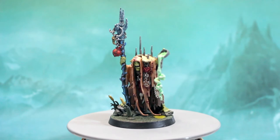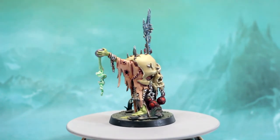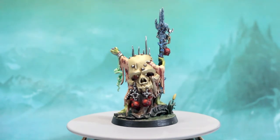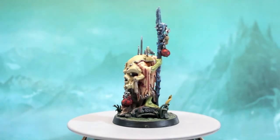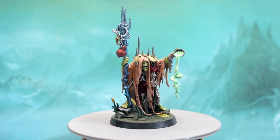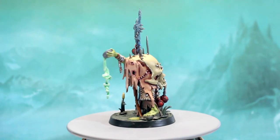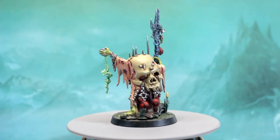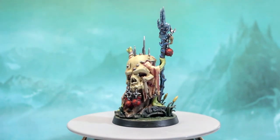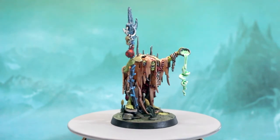And that's the model finished. I was really worried about how the flesh robe turned out, but it worked out in the end and it looks good. The smoke from the bowl had me a little worried also, but the Hexwraith Flame made it much easier to paint. Overall, I'm happy with how the model turned out — he's going to be a great addition to the Cruel Boys. If you guys liked this video, let me know in the comments, hit the like button and subscribe if you haven't. Thanks for watching, and I'll see you next time.